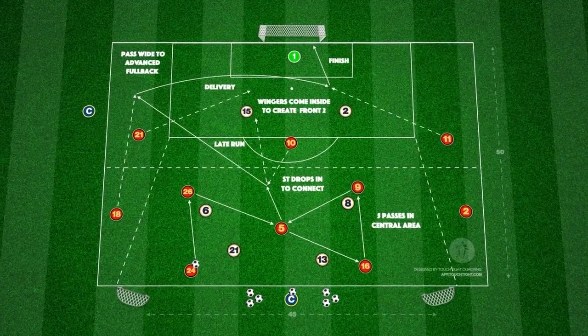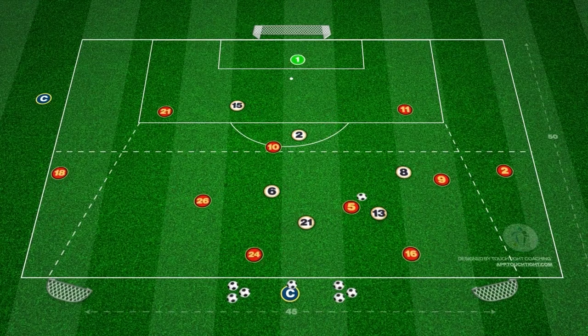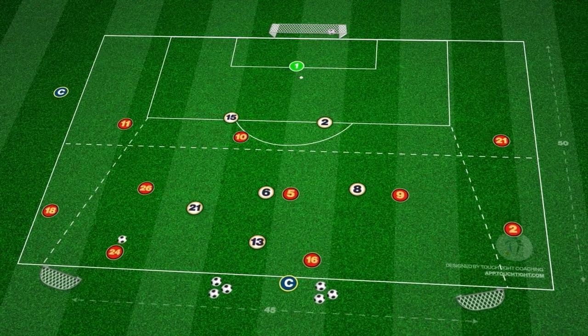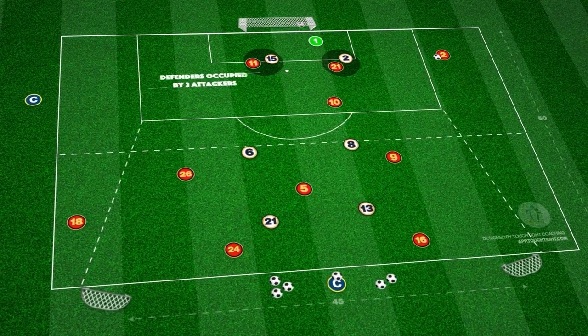This attacking 10v6 overload practice develops striker movement between the opposition defence and midfield lines to break into the final third. Based on Spain's movement in a 4-3-3 versus Germany in the 2022 World Cup, we begin with the 5v4 midfield overload in the middle third.